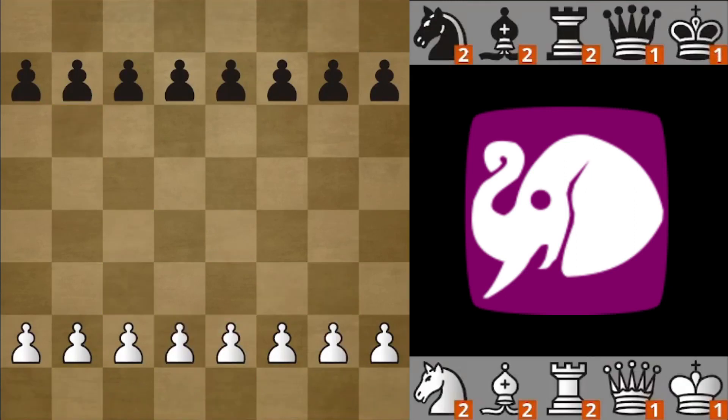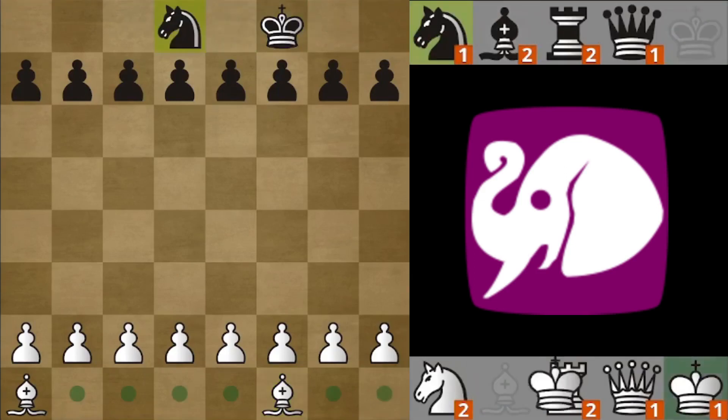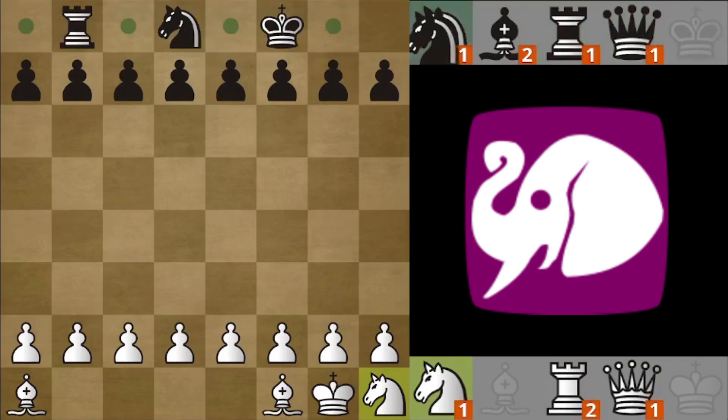There are two additional rules. First, you have to place your bishops on squares of opposite color. So let's say White starts by dropping a bishop here. Now if I try to place the other bishop, as you can see only light squares are highlighted. Now if Black were to place anything but a bishop here, they wouldn't be able to get their bishop on opposite colors. If I try to drop a bishop I can drop it wherever I want, but if I pick anything else, as you can see it's not allowed to be dropped on h8.